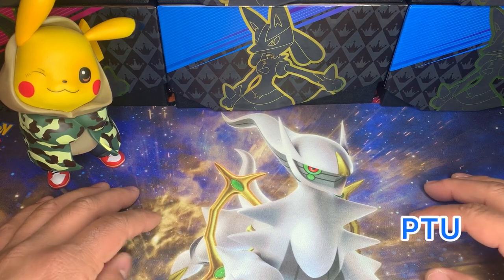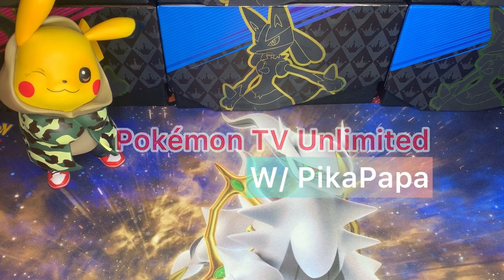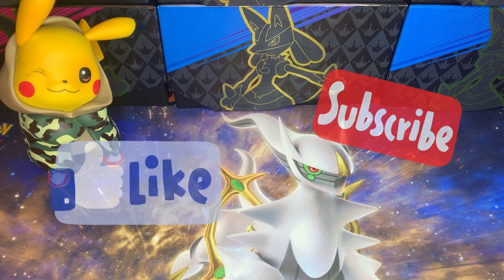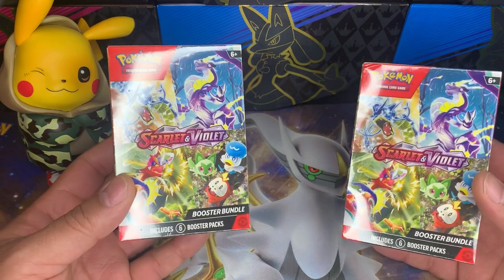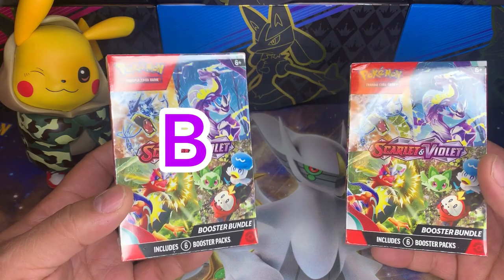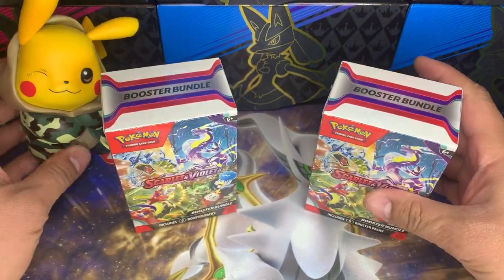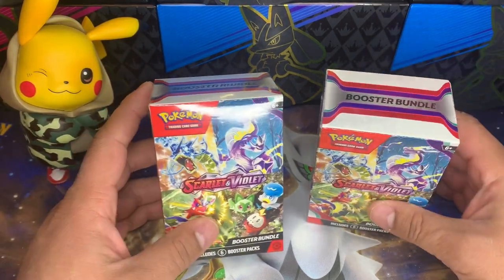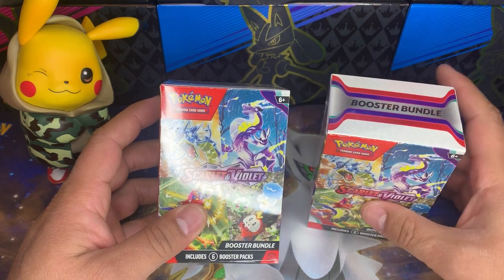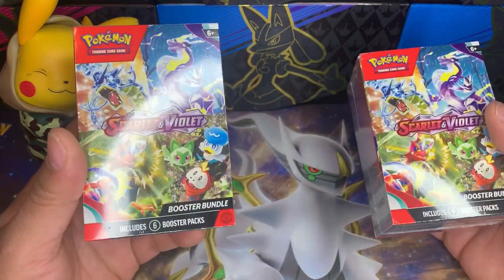What is up PTU crew, welcome back to the channel, you're watching Pokemon TV Unlimited. This is your host Pika Papa, and as of last video we have started a new era. We're going to start it with our first booster bundle battle — that's a tongue twister, but it is what it is. We got our left side, we got our right side, you choose which one you're going to go with. Pika Papa's going to go with the right side — they're saying the booster boxes are heavy on the right side.